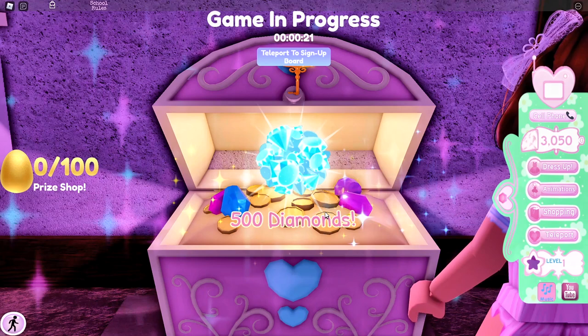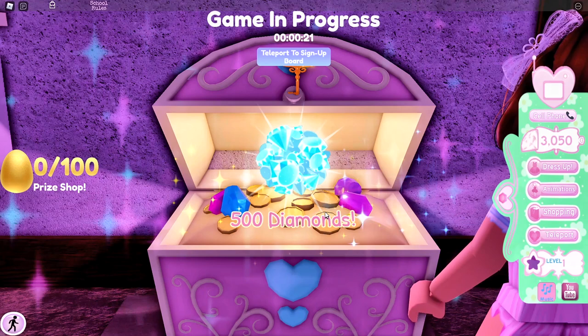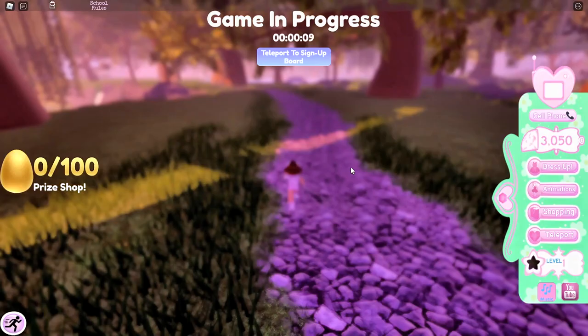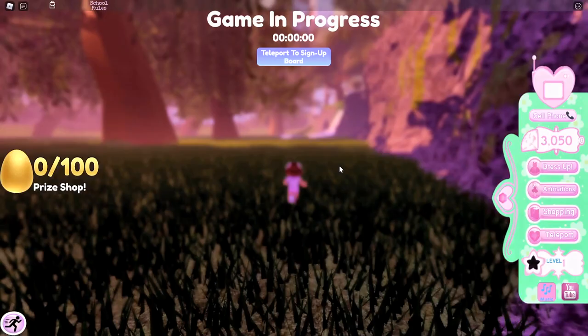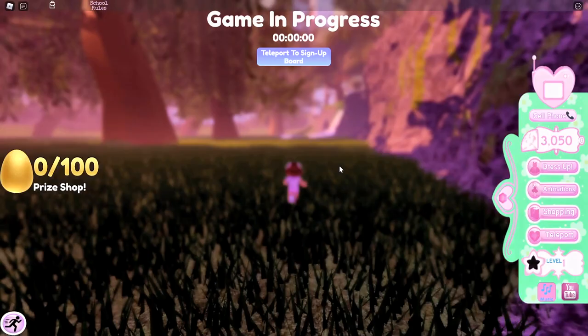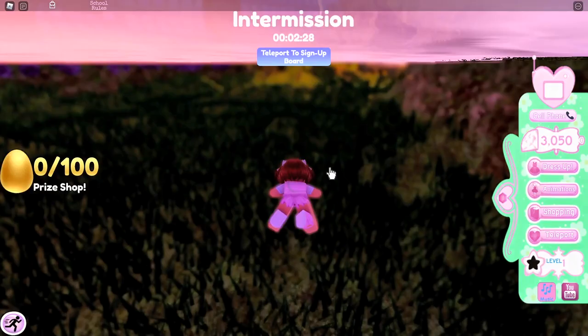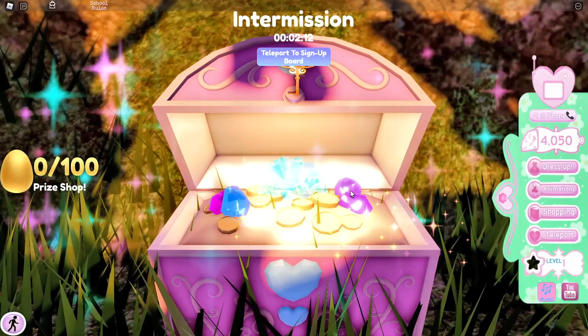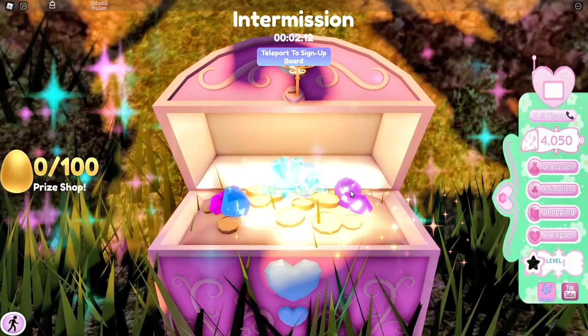Now that we got our 500 diamonds, we want to exit the restrooms and take a left. There should be a path, so keep following the path for about three seconds, then take a left. If you look over there, there's a waterfall, and where the waterfall is there's a chest that gives you 1,000 diamonds. So let's go over to the waterfall and open up the chest. Inside this chest is 1,000 diamonds.